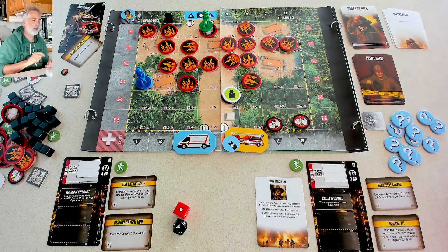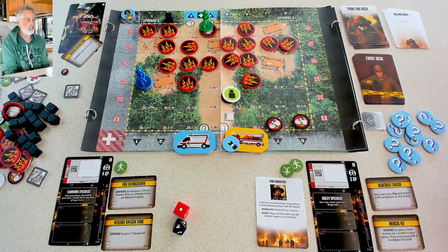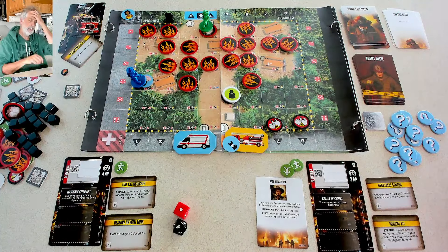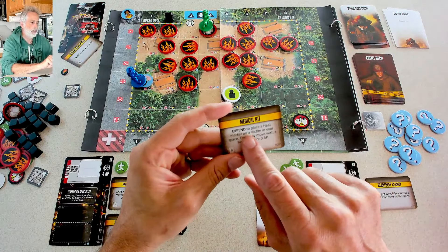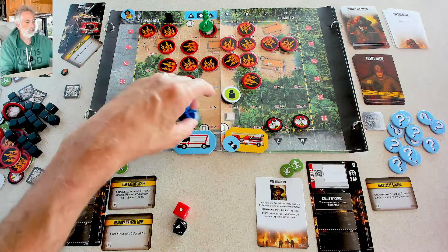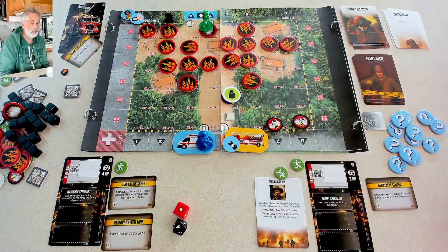Jen's got three plus the one I gave her via teamwork — so five action points. She needs them to pull this person to safety, since moving an injured person takes two action points instead of one. But Jen is carrying a medical kit — she's going to use it, a one-time use, to put a heal token on the victim. Now the victim can move for free. Jen spends three to get in and three to get back, and the person gets out on their own — we've rescued our second person! Jen still has two action points left.